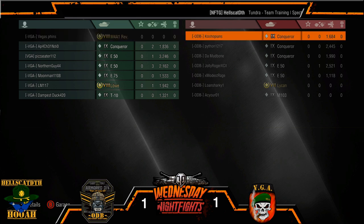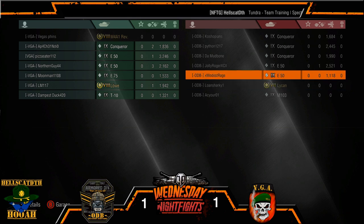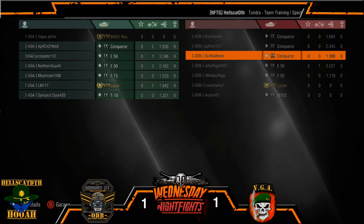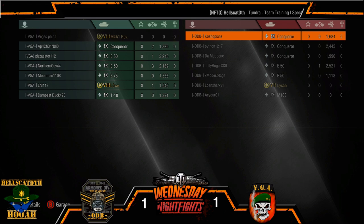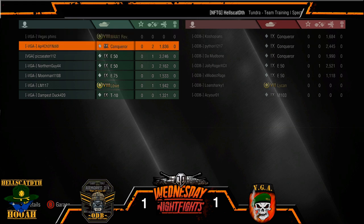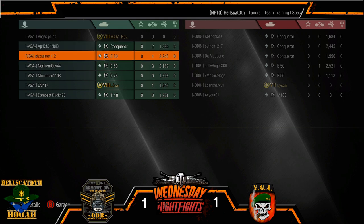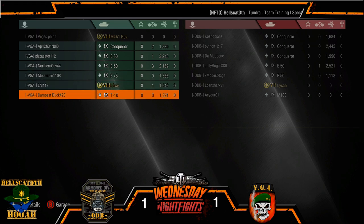Let's see the damage: PC putting up donuts. Modest coming in with 1100, Jolly 25, Mudbone 90. Python coming out 2445, and Kosh coming out with 1684. VGA — the Rev just couldn't get anything, the Ravioli putting up donuts. Apache coming out with 2 kills and 1836. Pete Tater with 3246 and the kill. Northern Guy, 3 kills, 2162. 1500 coming out of Moon Man, 19 coming out of LM, and 13 out of Dampus Duck.